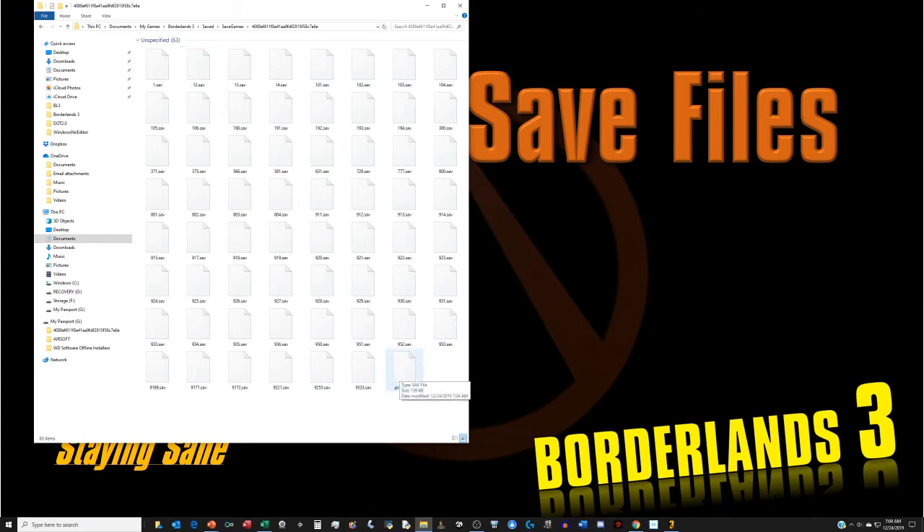The profile is where the game keeps your bank inventory and your guardian rank info. The big folder, by the way, is the one you want to back up on a regular basis to avoid losing progress if you have corruption issues.